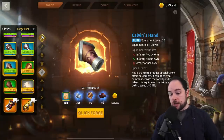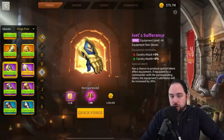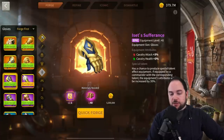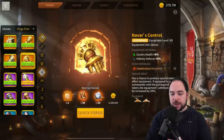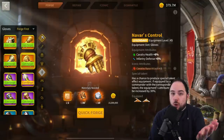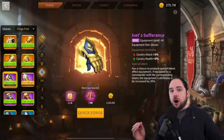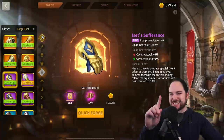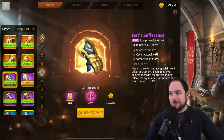Number six is the Isset Sufferance — a cavalry glove. Talent this and you're looking at 4% health and 4% attack. The best-in-slot upgrade is Navar's Control at 8% health, but the only gain going from Isset Sufferance to Navar's Control is a stat swap from attack to health — just 4% of stat swap. Stick with Isset Sufferance for a very long time. You have much higher priority cav gear upgrades. It took me 16 legendary crafts before getting my first special talent, so don't bank on getting lucky.